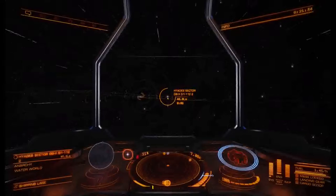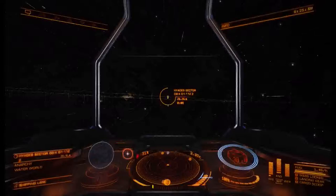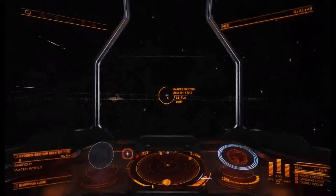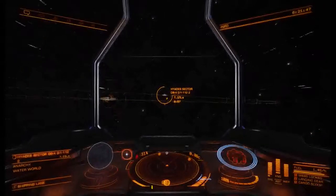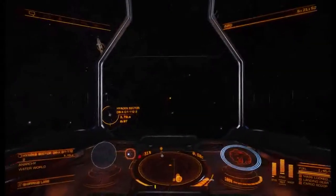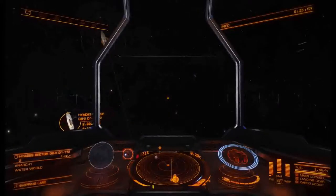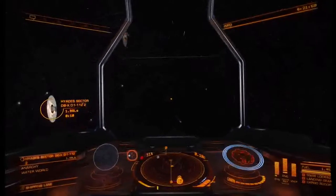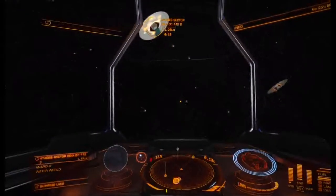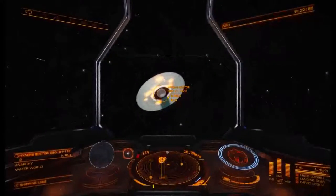We're approaching the planet and we're going to come in slow. Remember the seven-second rule, maybe a little slower — we're not trying to jump into the planet, we're going to the ring. You want to approach the ring perpendicular so you can see it, so come up at an angle. Because I've scanned this ring before, I can already see all the hot spots — all those orange dots.